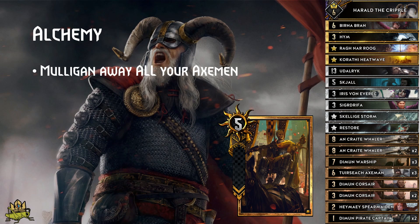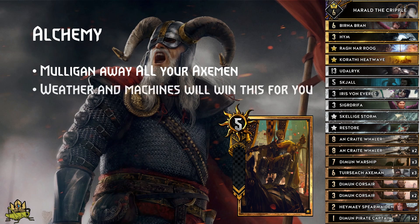Alchemy matchup: mulligan away your X-Men — all of them — because they won't survive the wild pokages. Your machines and weather will win this for you, especially if your enemy can't high-roll into weather clear from Runestone or Black Blood. And even if they do, just throw more weather at them. Since they need to play Mahakam Ale, they won't row-stack, making it easier for your weather to hit. Be careful with Iris though, because they can buff her up with Swallow, or use Willowisp to trigger it before you want her to be triggered.